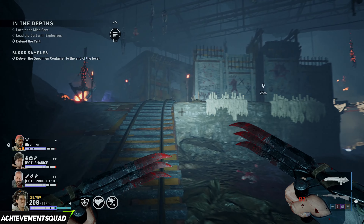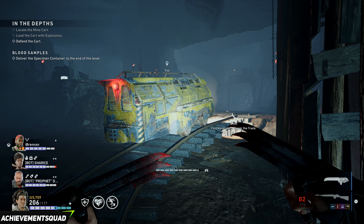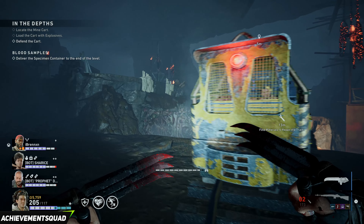We are now on the mission In the Depths and we're getting very close towards the end. You'll enter this very large room and you'll be escorting an exploding minecart — you want to follow the tracks all the way to the end.